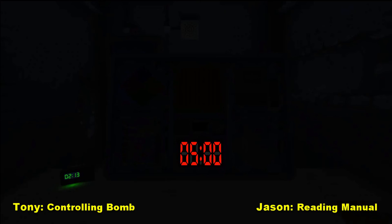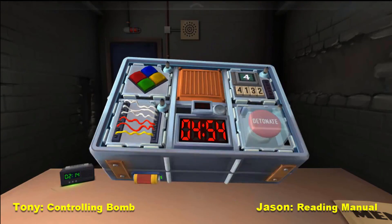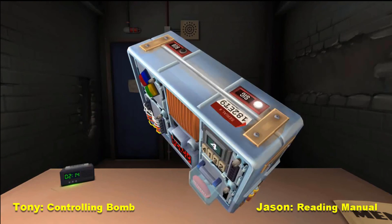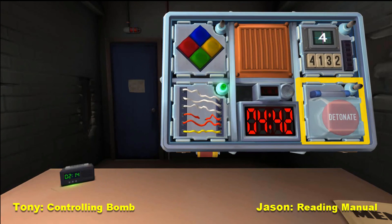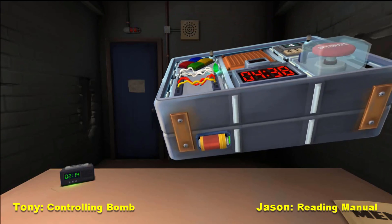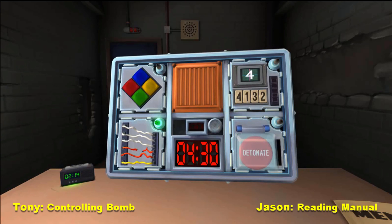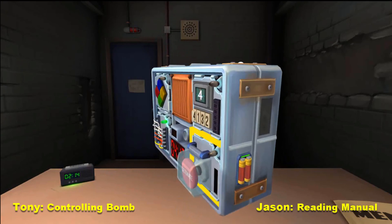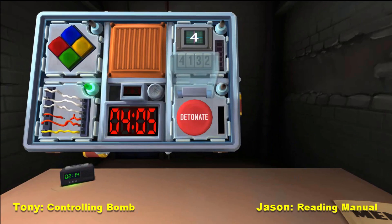Okay, wires first — there's six. Are there any yellow wires? Yes, there's one. How many white wires are there? Three. Cut the fourth one. A big red button that says detonate. Is there more than one battery? Yes — it says big red and it says detonate. How many batteries are there? Three. So then click it — press and immediately release.